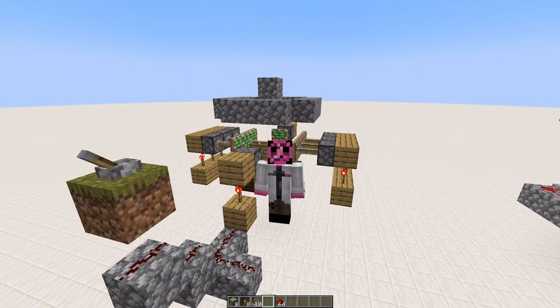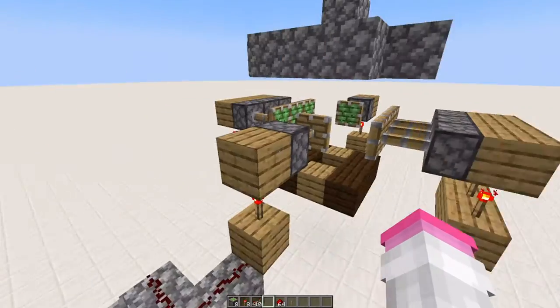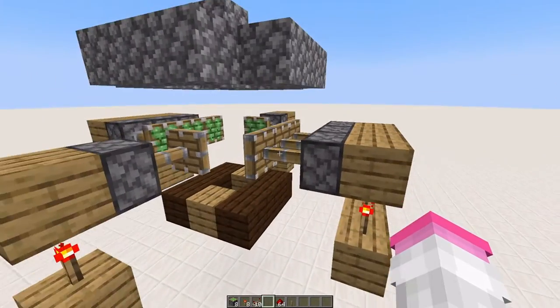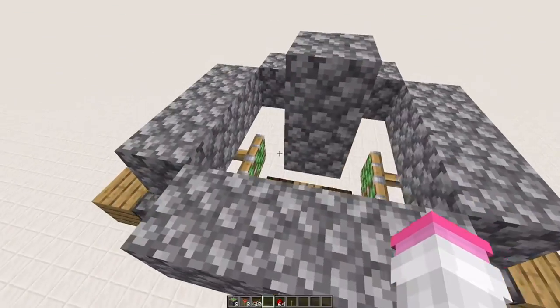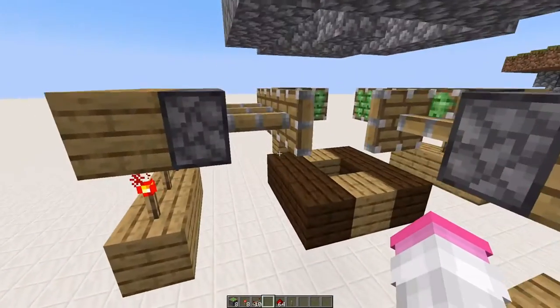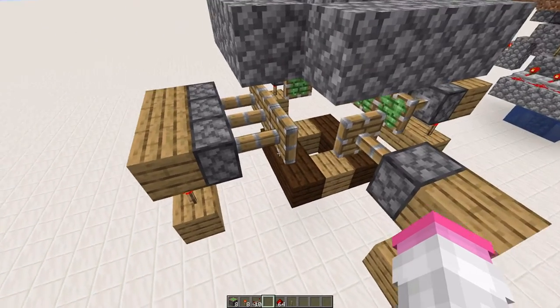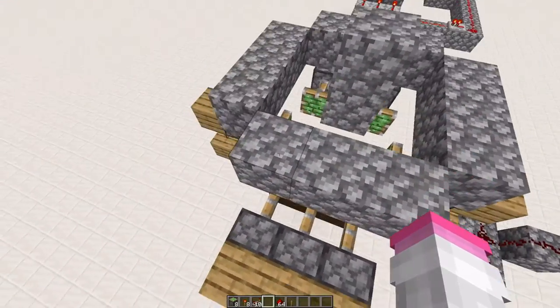First, let's look at a Fountain Vault and dissect it. You're not going to need too much to build it - it's actually pretty straightforward. You're just going to have pistons all around in a circle in order to open it up. You can have all these pistons push and pull at the same time, and you're only going to need one on each of the corners.